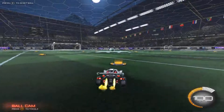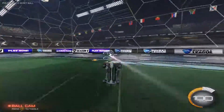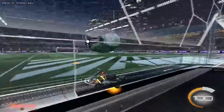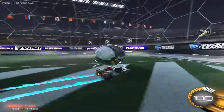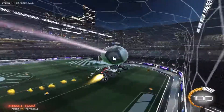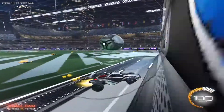Step two is having ball cam on. Always use ball cam. The only time you should turn ball cam off is if you're dribbling — which you probably don't know how to do yet — or if you're going for a boost, but you should only have it off for a split second. Other than that, always have ball cam on, otherwise you'll lose track of the ball and everything will be so much harder for you.